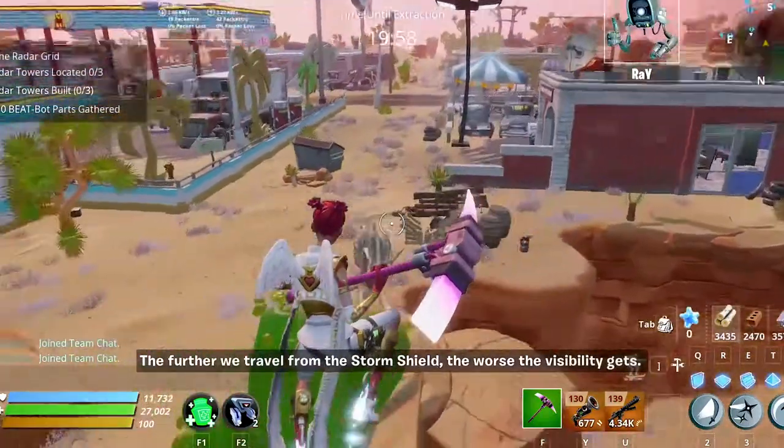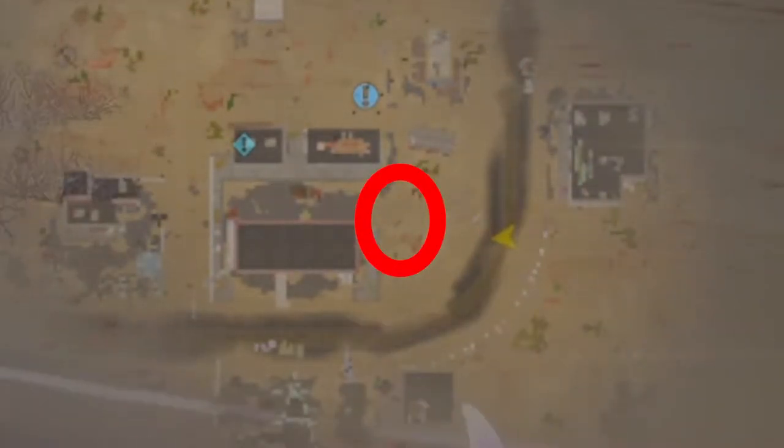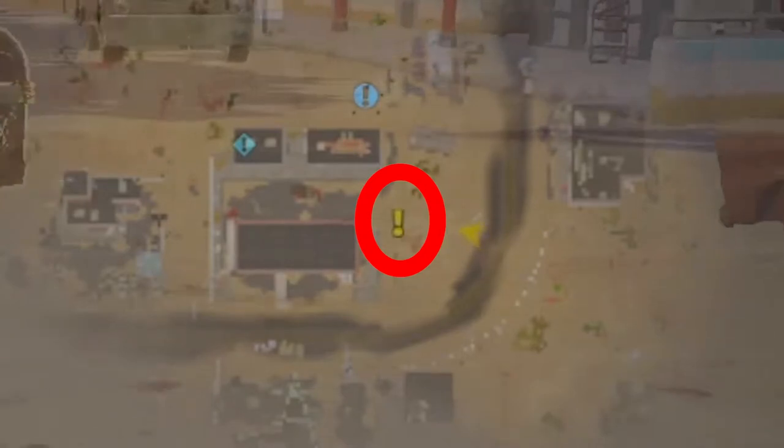When you are in the mission, just go around and open the map. When you get close to them, they'll be marked by a yellow exclamation mark on the map. But when you get far from them, the yellow exclamation mark will disappear.